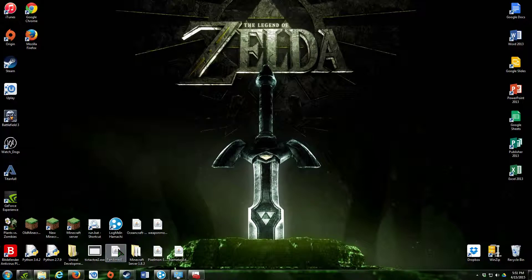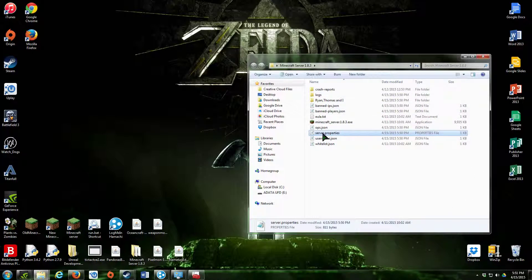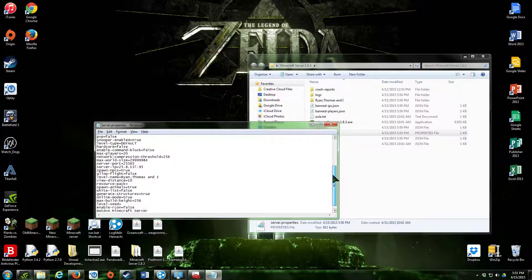Now we need to find out the port number. Inside the folder that your regular Minecraft server is in, go to server.properties. You will find right here 'server-port' — that is the number you want, right there.